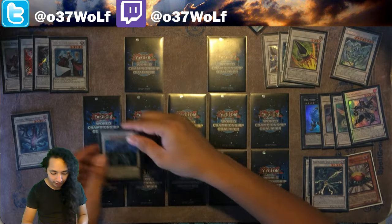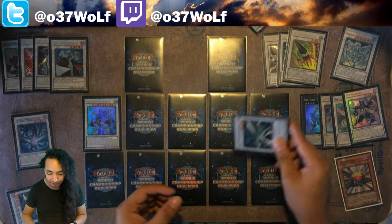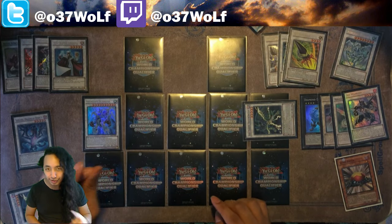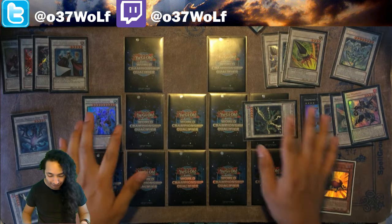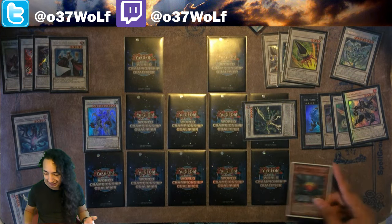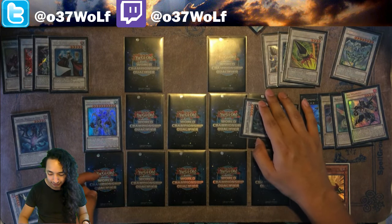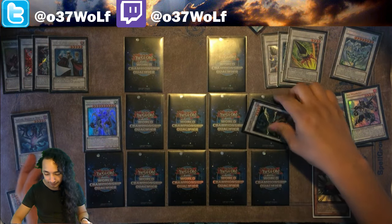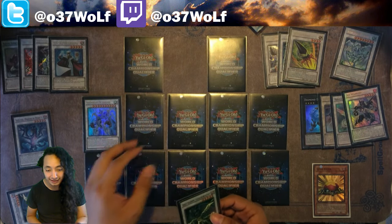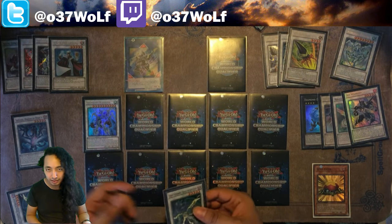Then you can bring out Stardust Warrior, use its effect, and special summon it somewhere else. All you need for that whole combo is Gofu and a level tuner — that's insane, that's pretty damn cool. I think that's going to become more of a toolbox sequence to your advantage, especially if your opponent is limited. If you can have access to at least that guaranteed scenario, you're going to be pretty ahead.